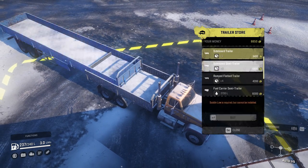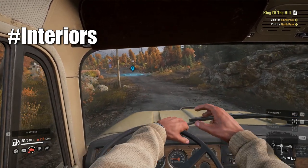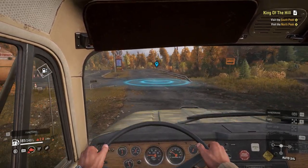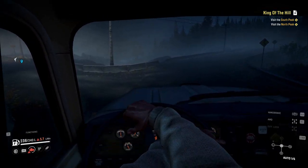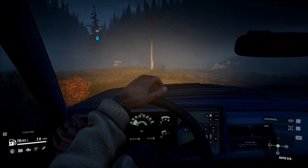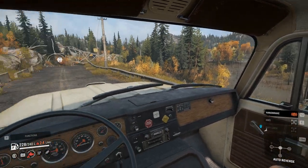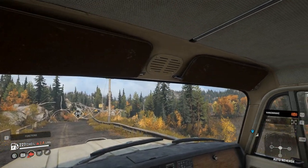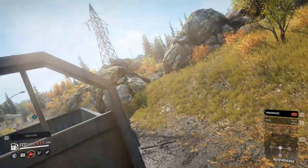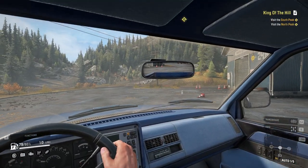Let's move to vehicle interiors. Each vehicle has its own unique cabin design with details like working gauges, and in night time these gauges glow just like in real life. Here's a look at the Chevy pickup cabin — notice the gauges in this vehicle are digital. I can't believe the amount of detail they put into the vehicles this time. Here's a look at the cabin of the International Fleetstar — yes, the mirrors are working this time. Trucks like this have two side mirrors but scout vehicles also have a mirror in the middle.